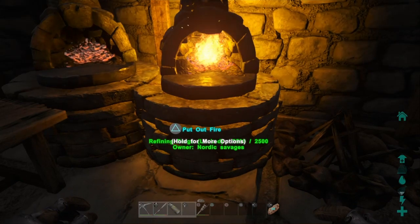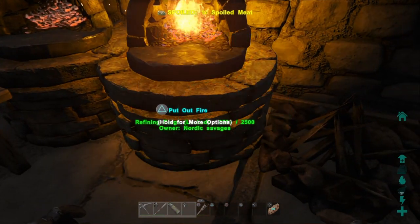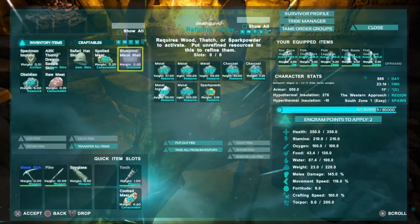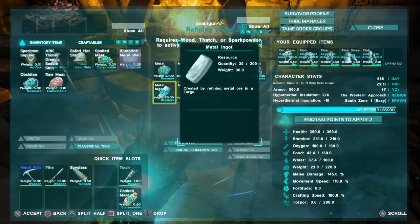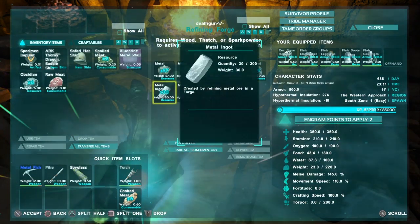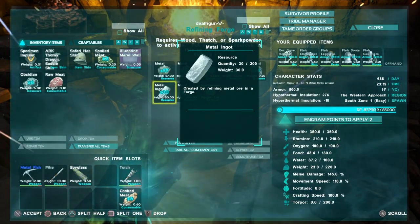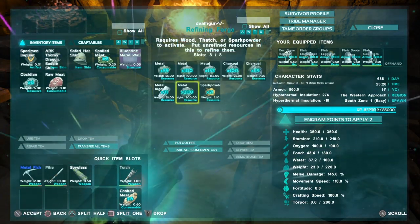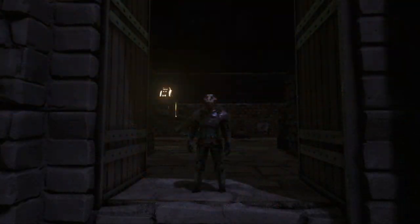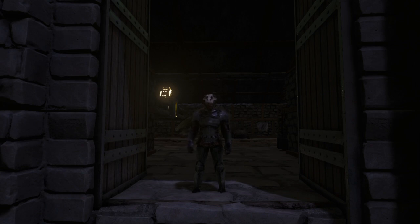That means that with the 500 metal we just got, we're going to be able to make 250 metal ingots — that is awesome guys. That should give you enough metal to craft armor, weapons, tools, whatever it is you need. That will about wrap it up for the video. I hope you guys have enjoyed and learned. If you have any questions about ARK and if you want to play, let me know in the comment section down below. Your boy Death Gun, out.